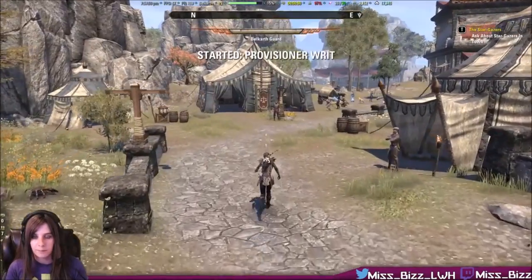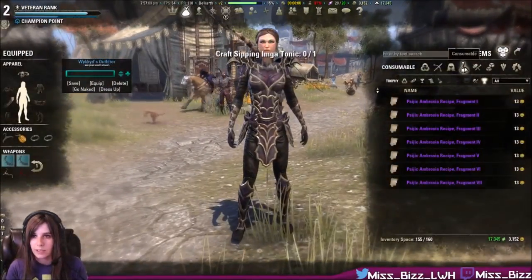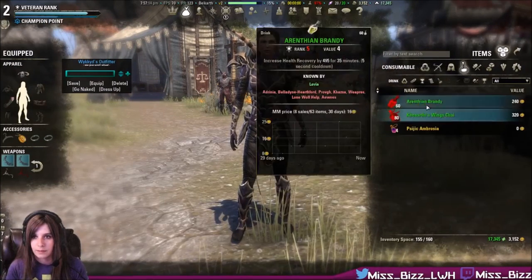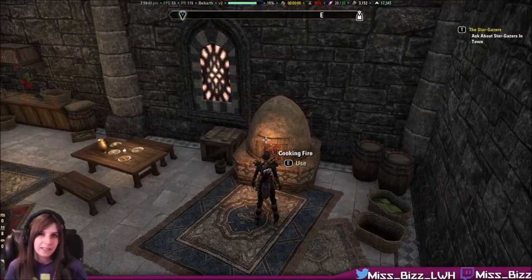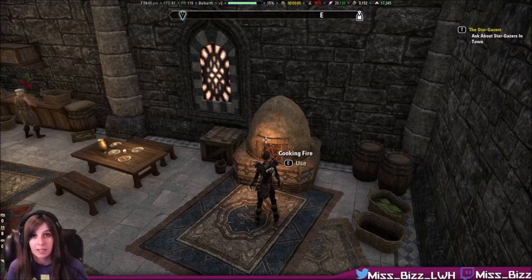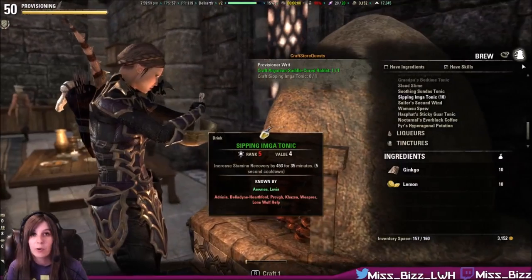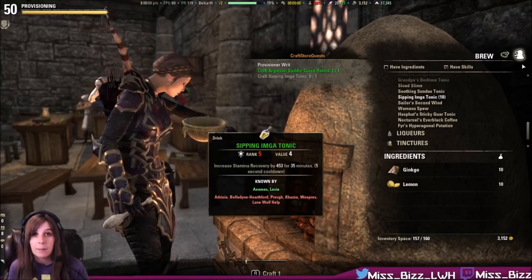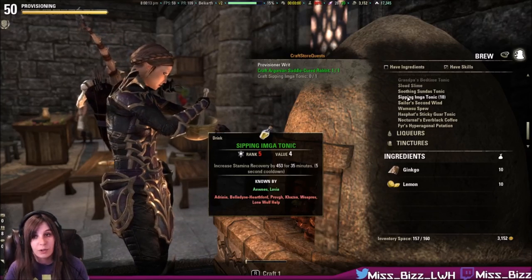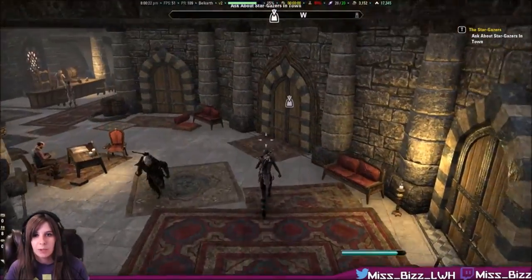You go up to a writ board and check out what it is that you need to make. I picked up my crafting writ in Craglorn because my character has max crafting passives in provisioning and she's a veteran level character. The higher the level of provisioning writ, the higher the chance it is that you get fragments. When you're doing a writ, it does need to be player crafted food and drink. Something they don't exactly tell you though — you don't have to make it yourself. If you don't know a recipe yet, you can actually go buy player crafted items from guild stores and turn them in for writs. If you do know the recipes, you can just make some. Now you have to go turn in your writ, and that's where you have a chance to find a fragment.